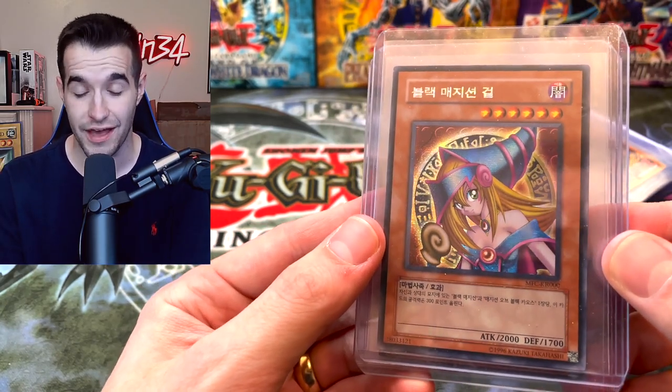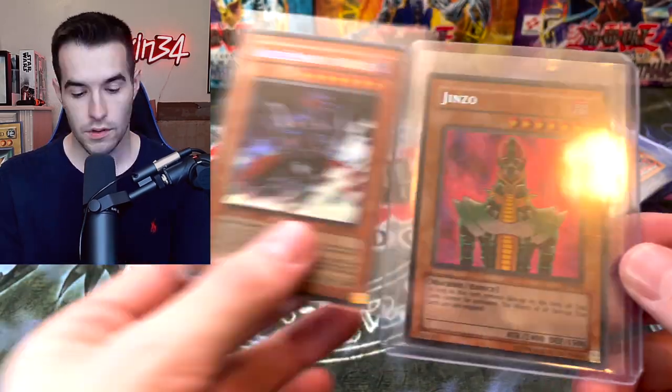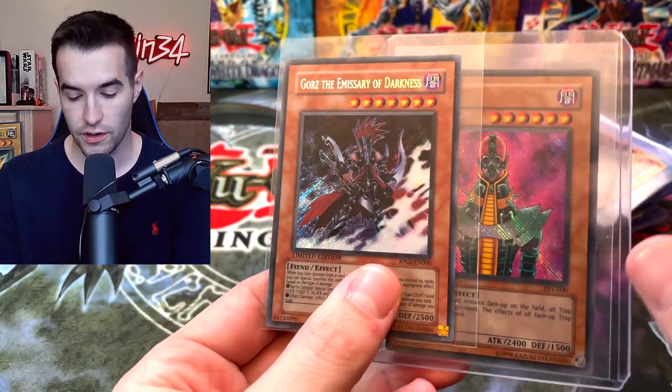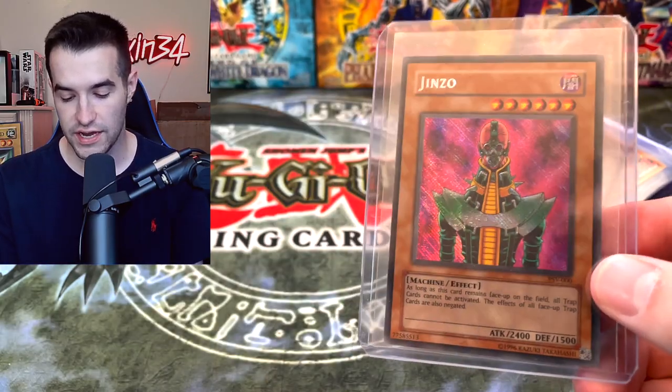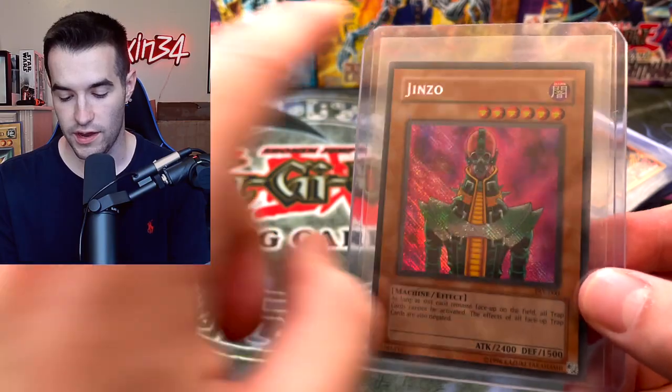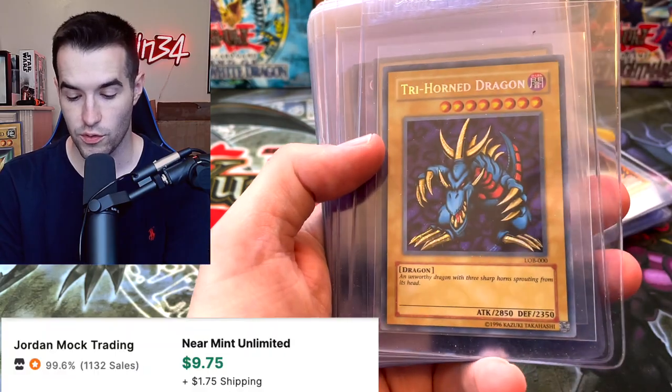Time Wizard — nice! Oh, Dark Magician Girl — that's the Korean one but it still has a lot of value. Oh, Jinzo — I think that's a reverse. Check this out: a regular secret rare goes this way with the lines, but this one goes the other way, which is very cool.